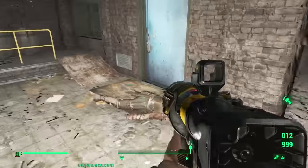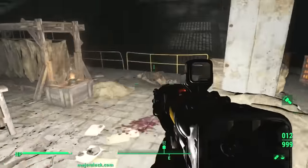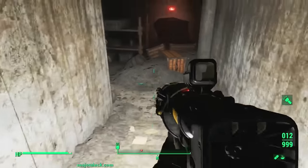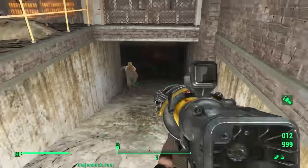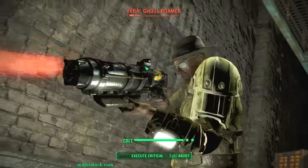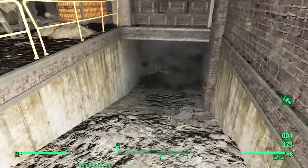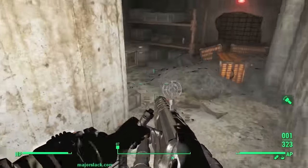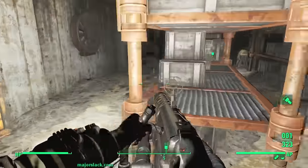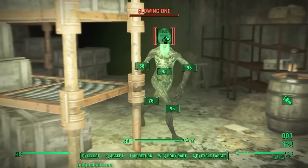Okay, we gotta go down to the basement and get the power tools. Oh yeah, the glowing one. Make sure you got some crits left - let's swap over to the big gun. There's the glowing one. A couple of head crits for you.